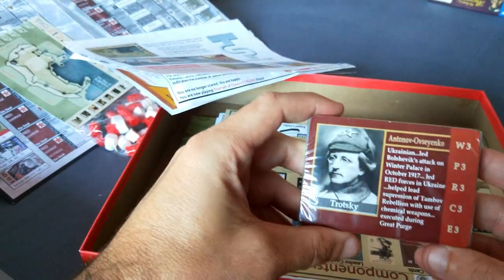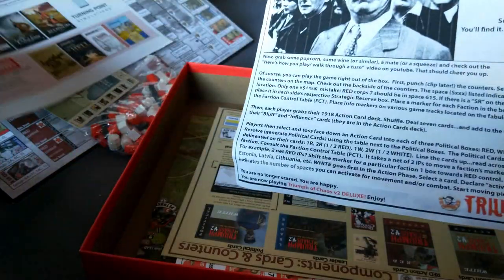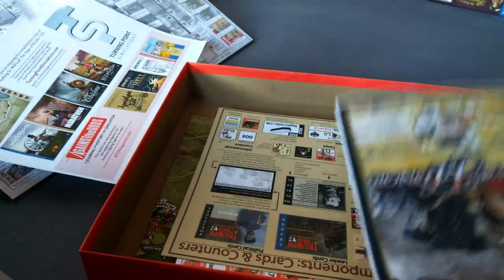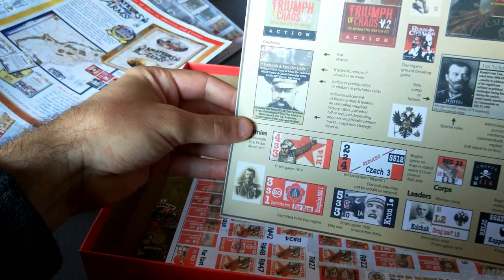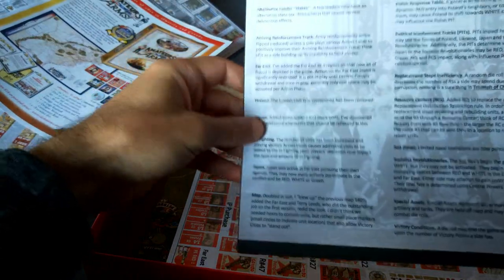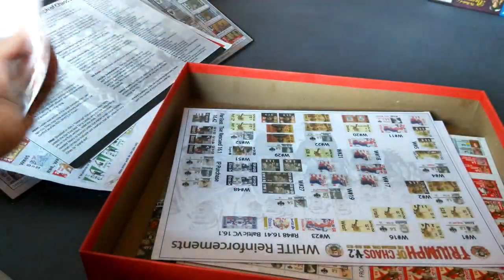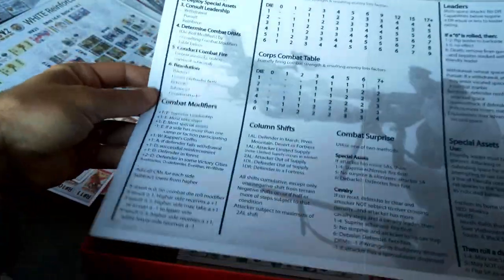Then we have the leader cards. There are some Turning Point Simulations ads and a summary of the factions — white factions reinforcements — a Clash of Arms advertisement, a summary of the components and changes from version one. So if you're upgrading from version one to version two, this deluxe version, there are red reinforcements — quite a lot of those — and white reinforcements.